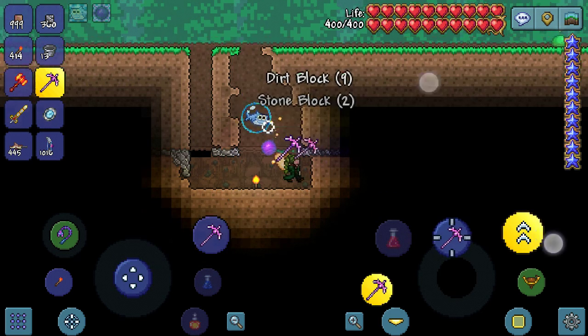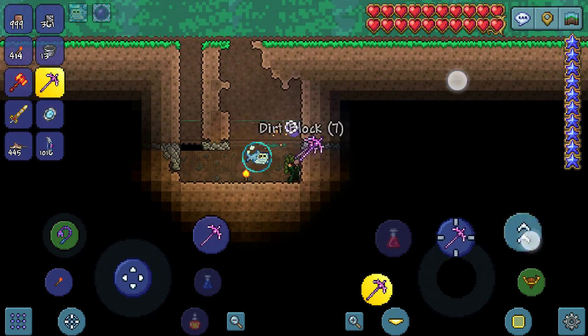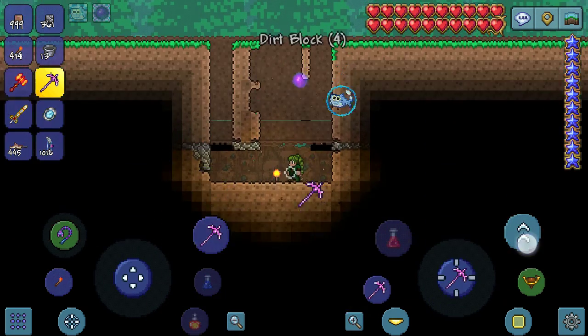If you have wings, you can use the fletchling wings or anything. You can even use shoe climbers. Fairy wings are the best wings for early pre-hard mode.